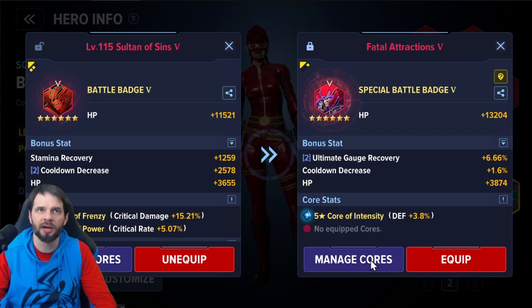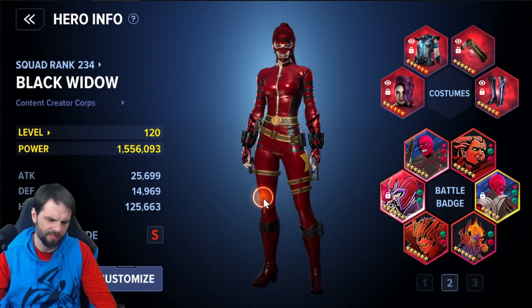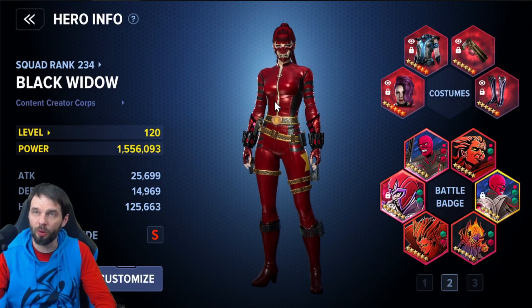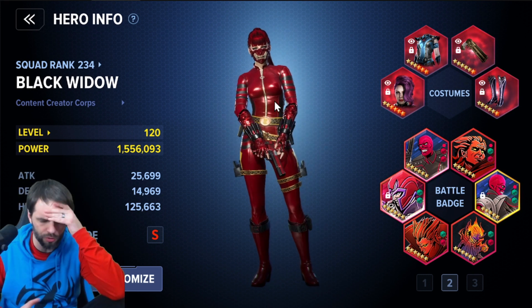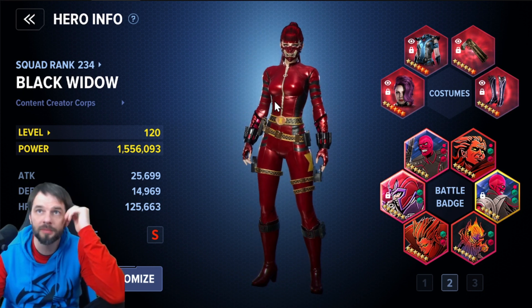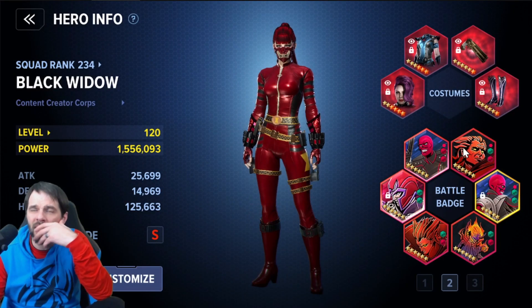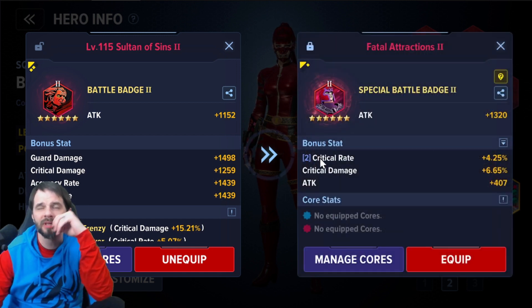Same with badge five — I could switch from one to another and lose about one percent cooldown, but the stats might get higher as I bring it up. Then hope for good cores. It really comes down to badges one and two. I've narrowed it out — I'm definitely not rolling a new one. Badge six is probably my biggest upgrade here, and badge two is right there with it.